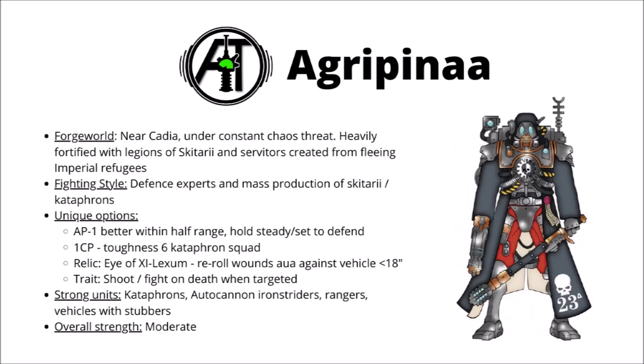Moving on, we come to the Forge World of Agrippinar. This world is located relatively near Ticadia, close to the Shattered Eye of Terror, and has been under constant threat of Chaos incursion for millennia. The masters of Agrippinar are fortress and siege masters, and often like to crush problems with quantity rather than quality. Their armies of Skitari Rangers, Vanguard, and servitors have been swollen recently by massive numbers of refugees fleeing from the destroyed remnants of Cadia. In one of the darker parts of 40k lore, many Imperial refugee ships were refused access to Agrippinar — unable to land unless they consented to undergo the horrific augmentation process of becoming a Skitari or a servitor, left with little choice between docking and accepting their gruesome fate, or slowly starving in their ships in orbit.